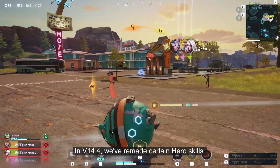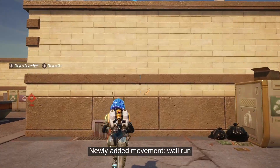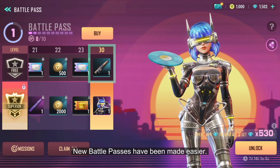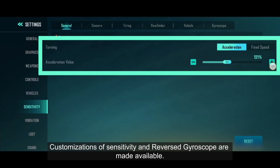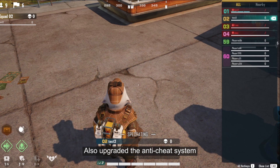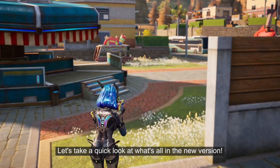In version 14.4, we've remade certain hero skills, newly added movement and wall run, new battle passes have been made easier, customizations of sensitivity and reversed gyroscope made available, and also upgraded the anti-cheat system. Let's take a quick look at what's all in the new version.